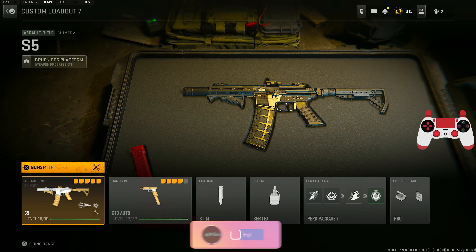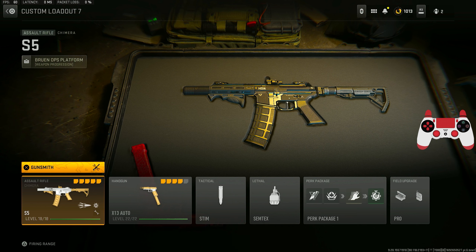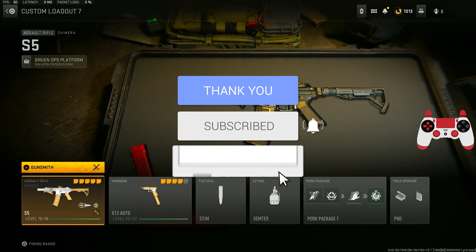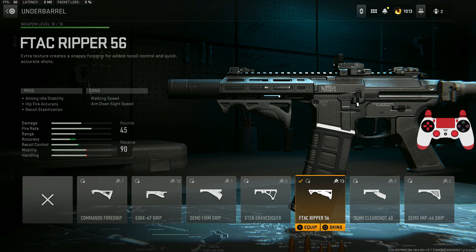Today we are checking out a very unique build for the Chimera here in Modern Warfare 2. I'm telling you this class would definitely help you guys get an MGB nuke — I did get a double nuke in today's video. If you guys enjoy this Chimera class, don't forget to drop a like and subscribe to the channel if you are new. Comment down below if you think it's one of the best ARs to use in MW2.